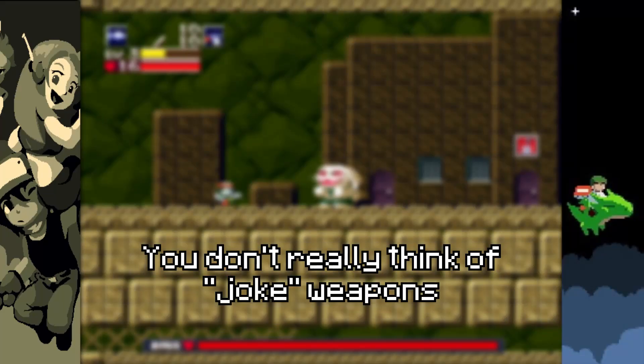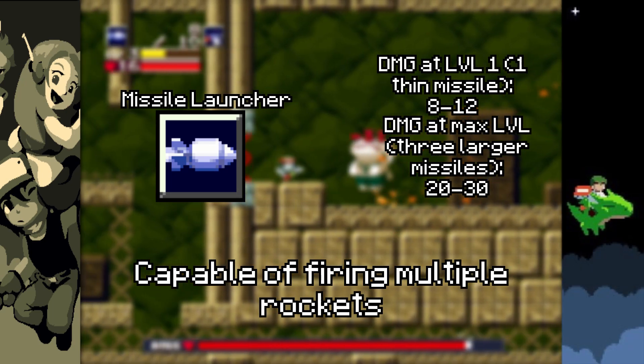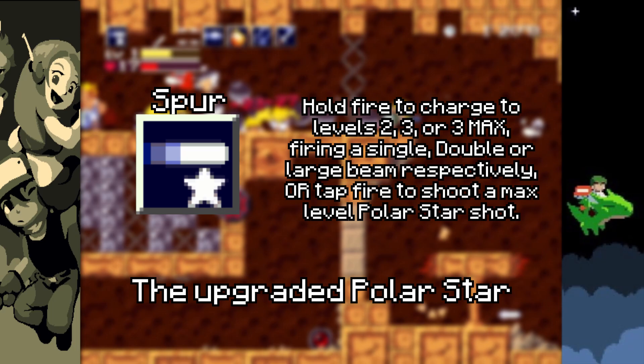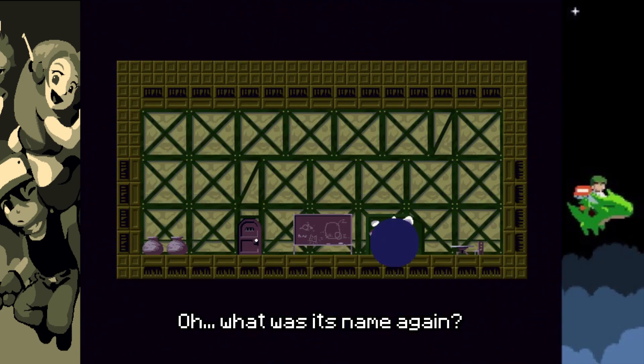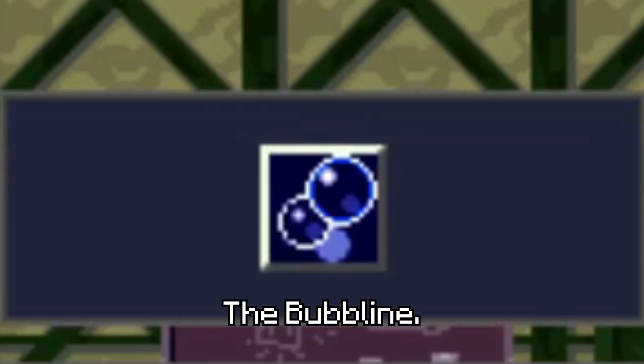When you think of Cave Story, you don't really think of joke weapons, do you? You got the Missile Launcher, capable of firing multiple rockets for high bursts of damage, and the Spur, the upgraded Polar Star, which is by far the most consistently powerful weapon in the game. But then there's that one weapon. What was its name again? Oh yeah, the Bubble Line.